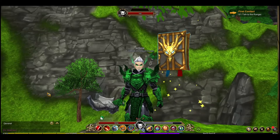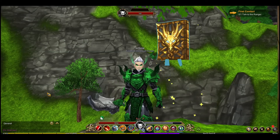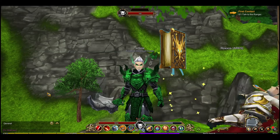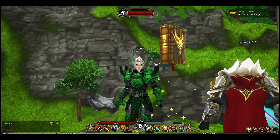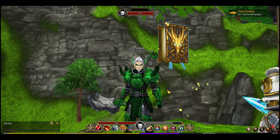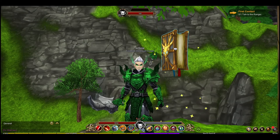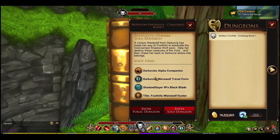Hey guys, welcome back to another video. This one is regarding the level 45 challenge in Battle on Foothills — the location where we have a new intro for the game. This is Book 3, because Book 1 is the green dragon one. This is the werewolf challenge, where you get four different drops: a pet, travel form, a sword, and a title. I've already won a few times but never actually done the full run, so I'm going to show you what to expect.